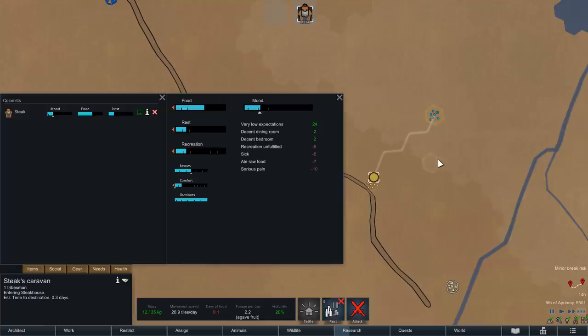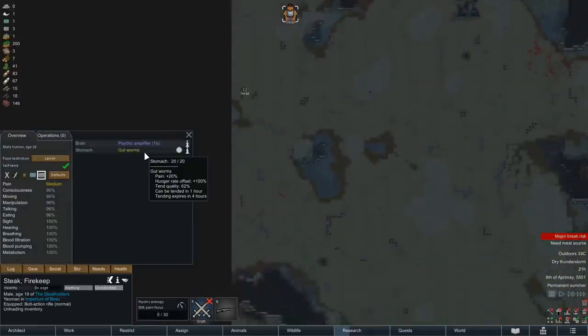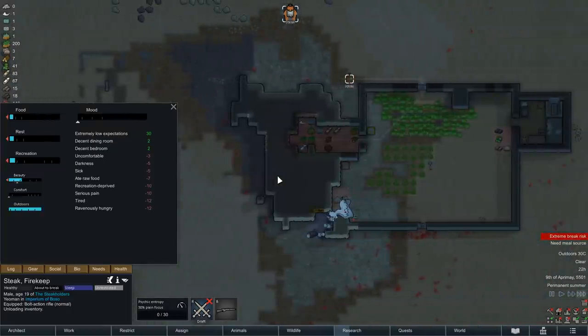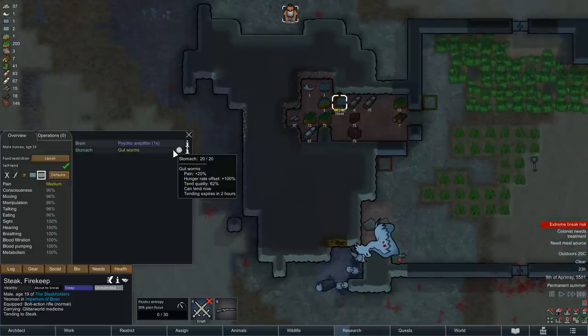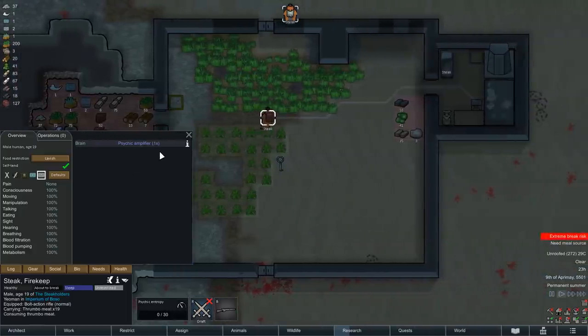Steak has to make it back before nightfall, and without suffering a mental breakdown, as recreation, sleep and hunger are all slowly starting to become problems again. He safely arrives in familiar territory, and we can see the gutworms are also almost ready to be treated again, so once everything is stored away, we can hopefully begin the last tending session. And here we are - finally, finally, Steak is healthy again.